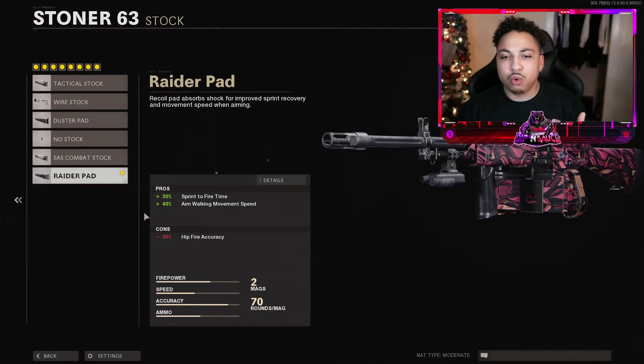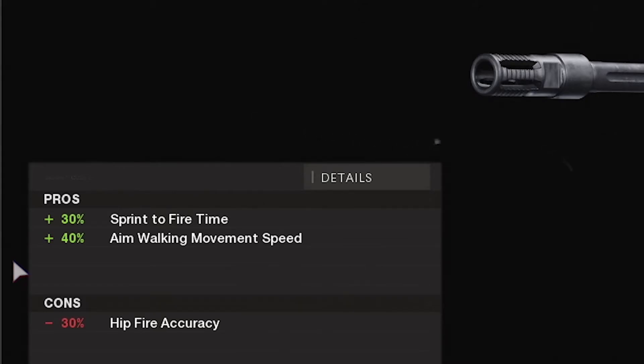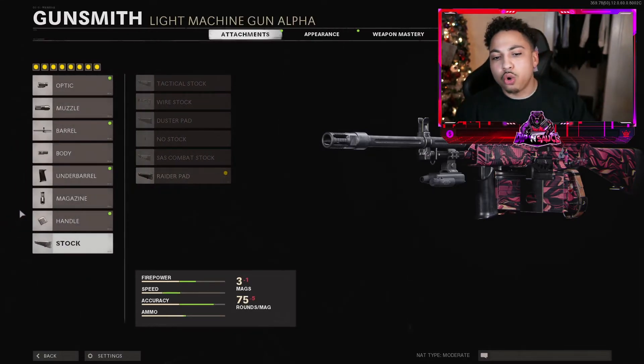For the stock, the Raider Pad is what we're using. We get a 30% increase to sprint-to-fire time and a 40% increase to aim walking movement speed. The con is it hurts hip fire accuracy, but in my opinion most engagements with this gun are going to be at long range anyway. So that's pretty much the Stoner 63 loadout that I was able to put together — I hope you guys really enjoy it.